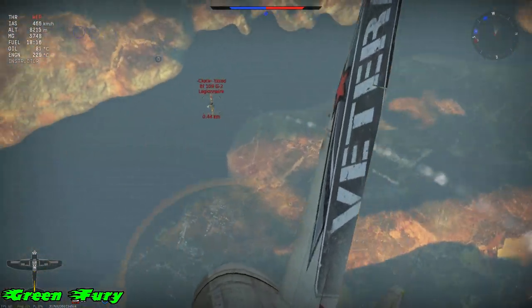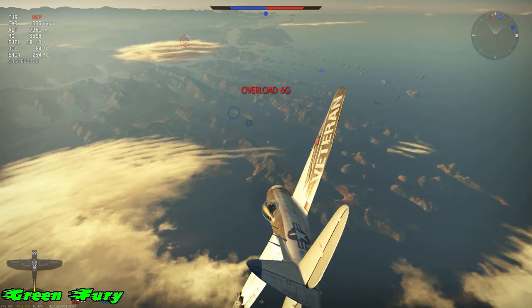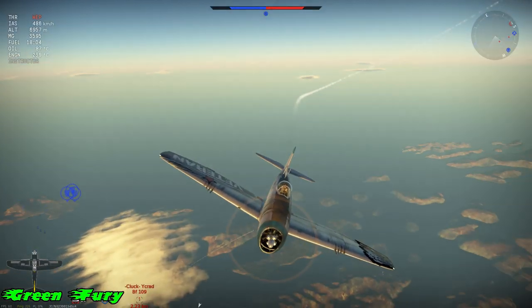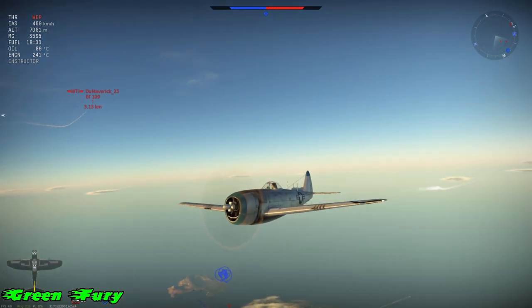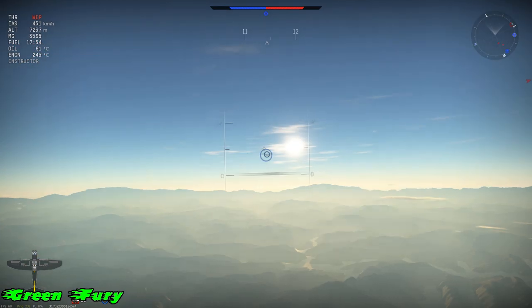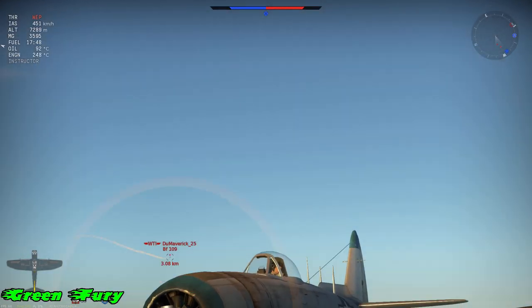This is a plane that can outmaneuver you usually at low altitudes. So if you ever get this P-47N around 6,000 meters and up, you're good — you're faster than most planes. One of his friendlies are going to come in, diving at me from probably around 8,000 or 9,000 meters. All I'm going to do is straighten the plane up, and look at the distance I'm gaining on him, and that's after him diving.